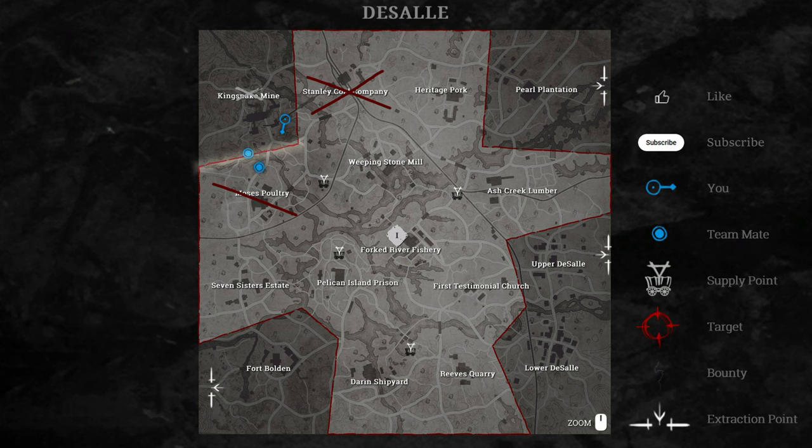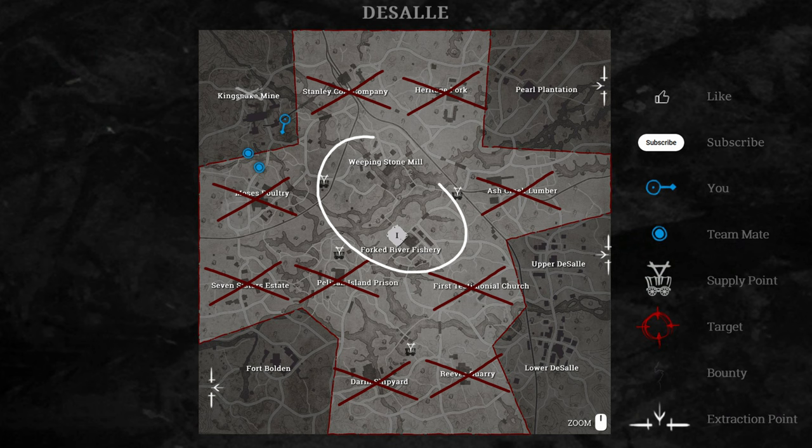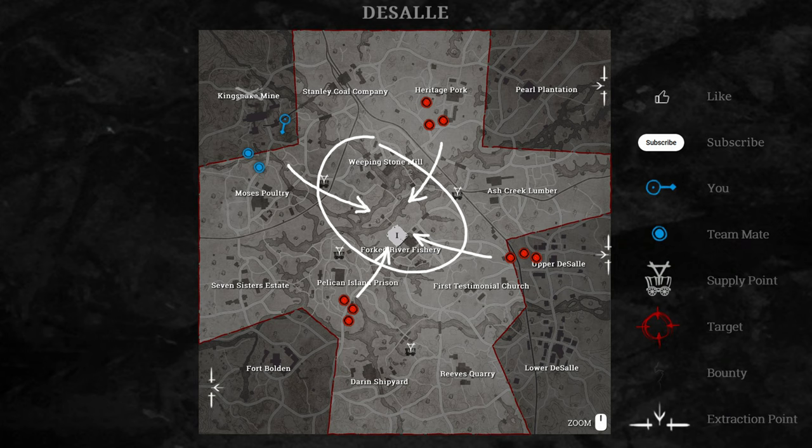Now, if you apply this knowledge to the whole map after your first clue, you'll get a pretty good idea of where you'll find the boss and which compounds you can skip to avoid wasting time. In this example, we will get our tokens in the center of the map, and you can bet there will be some chaotic PvP action along with it because all teams will probably arrive at the same time.